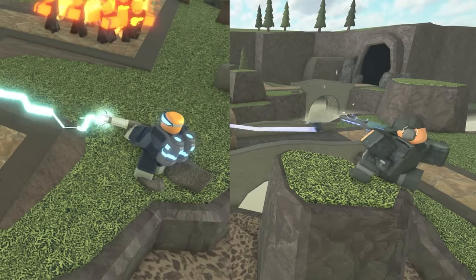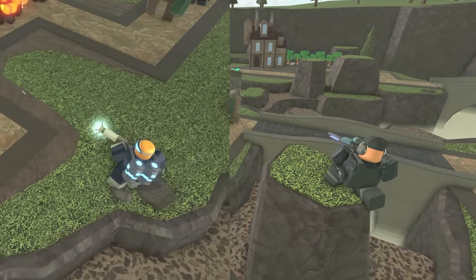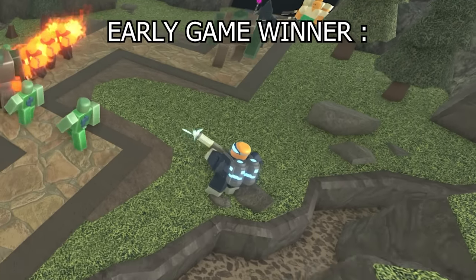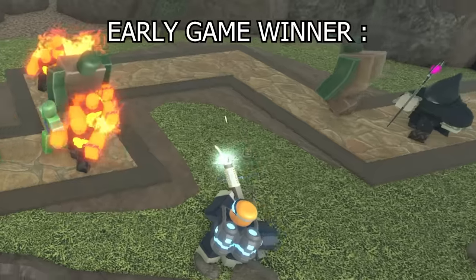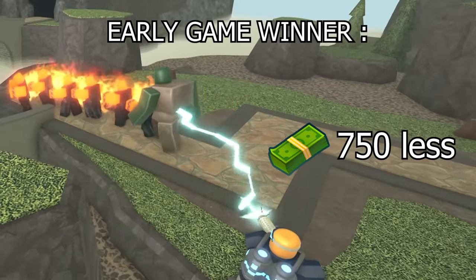With that said, and Accelerator's hidden detection, we can easily see that Ranger is bad for the early waves, with Accelerator clearly taking the win. This is especially true considering the placement cost being 750 less, making it possible to get it even a wave earlier.